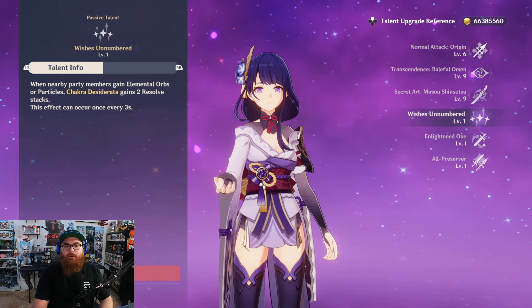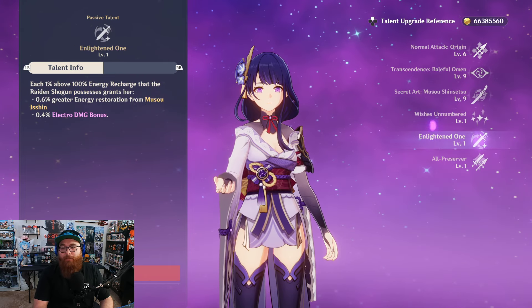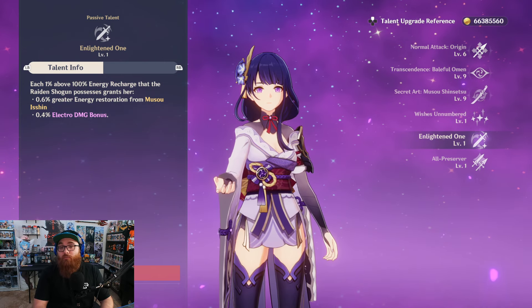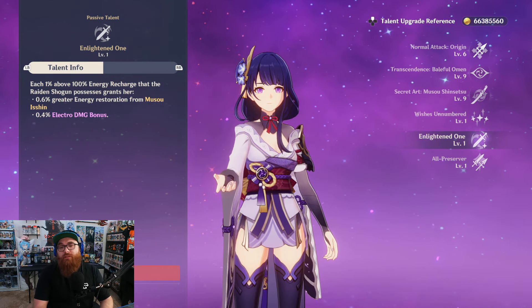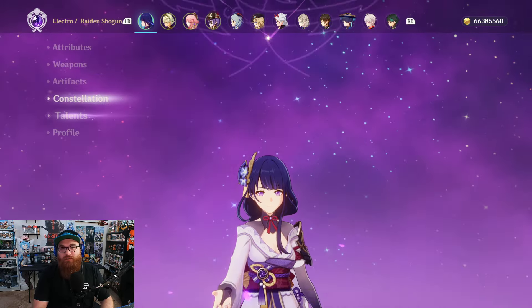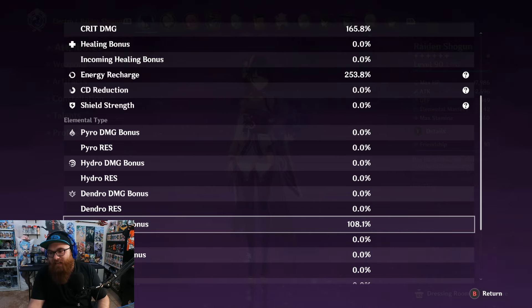Her first passive, Wishes Unnumbered: when party members gain elemental orbs or particles, Chakra Desiderata gains two resolve stacks. Her second passive, Enlightened One: each 1% above 100% energy recharge grants her 0.6% greater energy restoration from Musou Isshin and 0.4% extra electro damage bonus. That's why my electro damage bonus isn't just 46.6% — it's actually 108.1%. Energy recharge is absolutely necessary. If you don't want to run an electro damage goblet, you can run an attack percentage goblet and be perfectly fine.